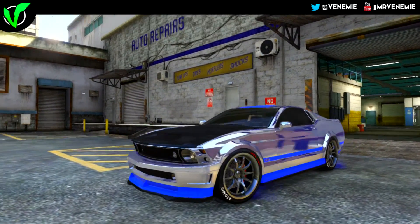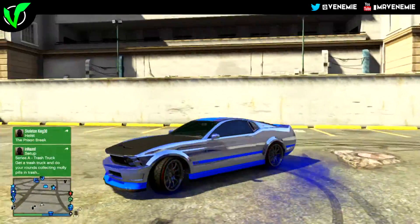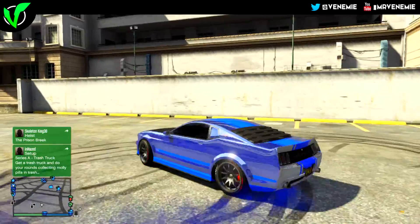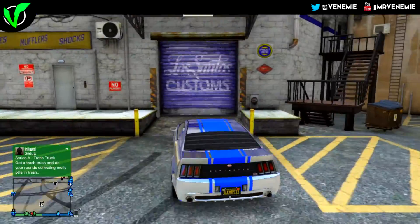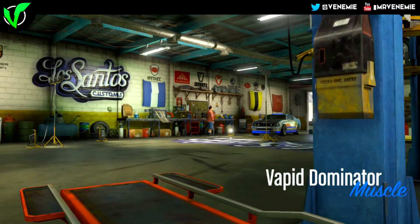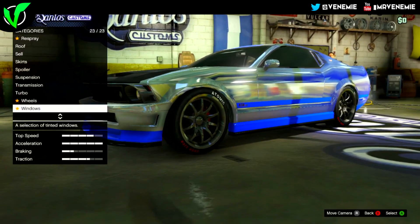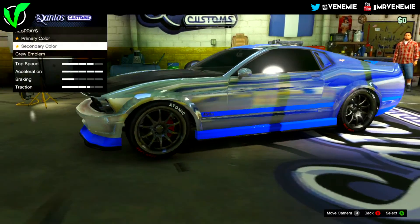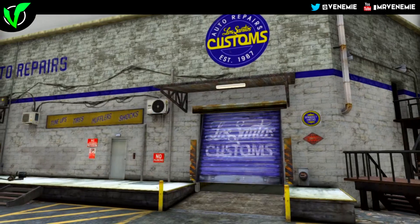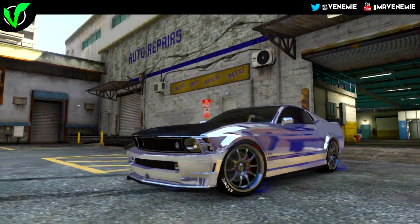Once you've decided on a pearlescent — and obviously it can be really hard to tell — just remember: if you're going for a blue crew colour at the end of it, you want reds. Reds and purples magnify a blue colour, making it ten times as bright. After you've decided on a pearlescent, apply your crew colour and that will go on top of your chrome. Your secondary colour is entirely up to you. The secondary colour is just there to magnify the primary crew colour combined with the chrome and the pearlescent — it just makes it look better.